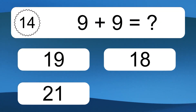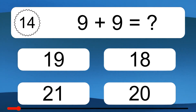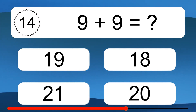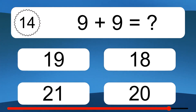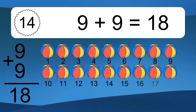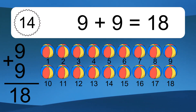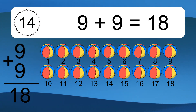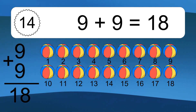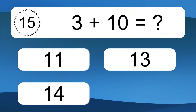9 plus 9 equals what? 9 plus 9 equals 18. Let's count it. 1, 2, 3, 4, 5, 6, 7, 8, 9, 10, 11, 12, 13, 14, 15, 16, 17, 18.